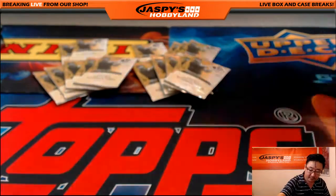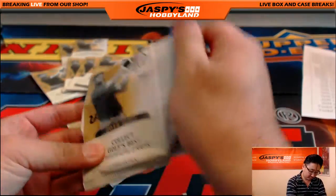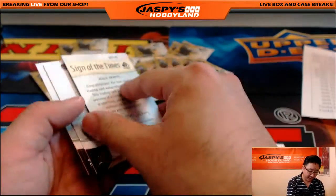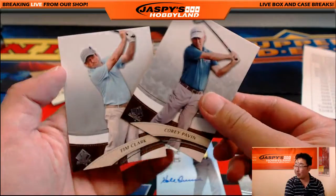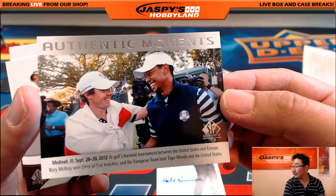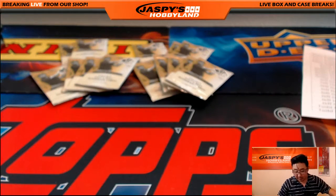Alright, we got David S. with pack 20 and 2. Here's 20 and here's 2. Good luck. An autograph for you too — Hale Irwin. Nice Hale Irwin auto. Sign of the Times — I get it. It's Corey Pavin and Tim Clark. The other pack got Authentic Moments. Nice one, Dave.